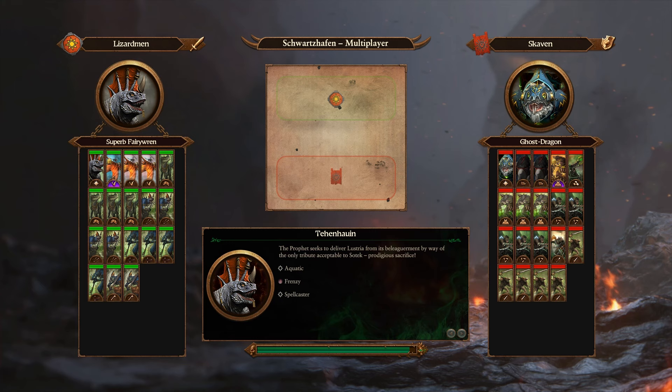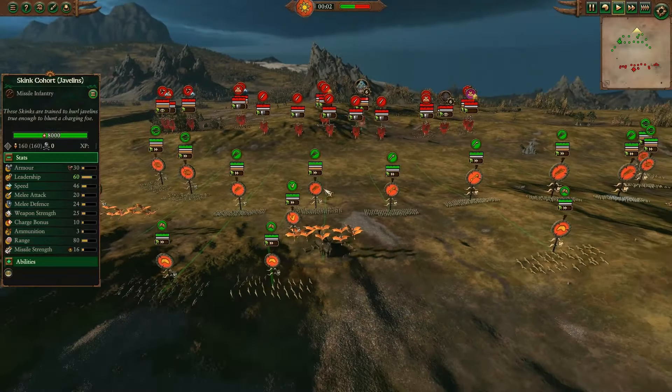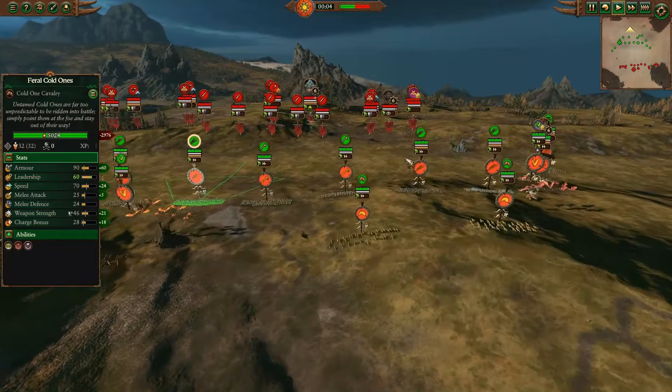Ikkit Claw and Double Assassin. Double Assassin not usually brought here, and I don't know what they're going to do. They don't have armor piercing, so they're not actually going to get through dinosaurs very well.